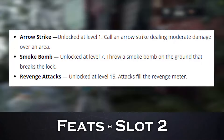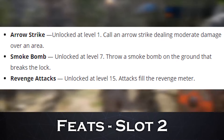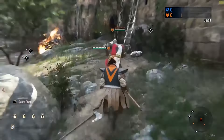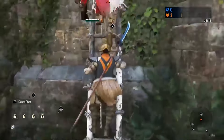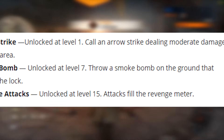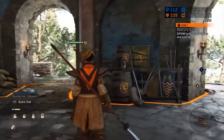In the second slot is Arrow Strike, unlocked at level 1, which calls an arrow strike dealing moderate damage over an area. Smoke Bomb, unlocked at level 7, throws a smoke bomb on the ground that breaks the lock. And Revenge Attacks, unlocked at level 15, means attacks fill the Revenge Meter. You'll be poking quite a bit with your weapon, and the other choices are somewhat mediocre.